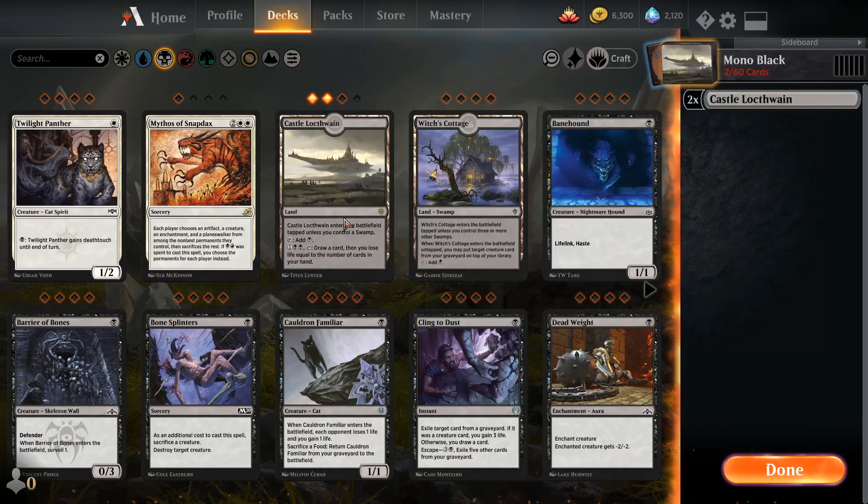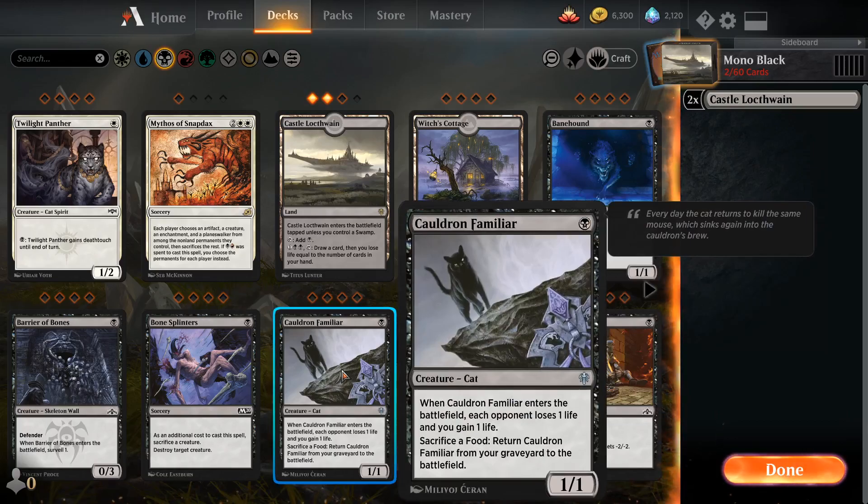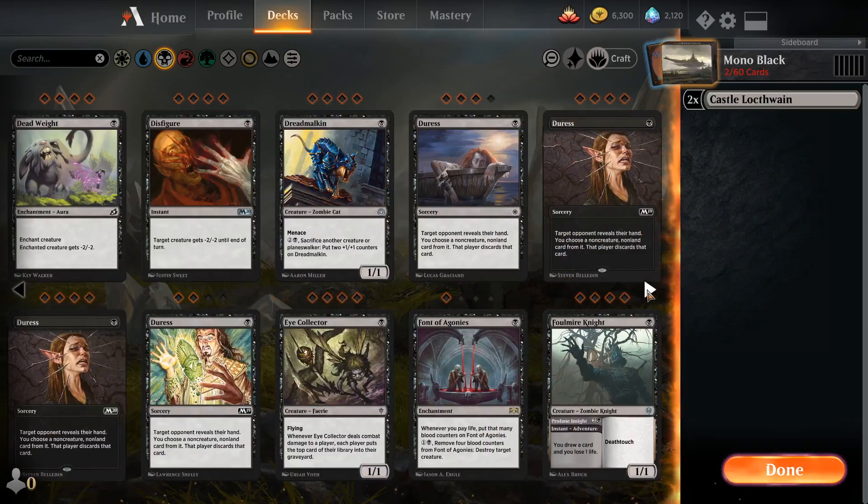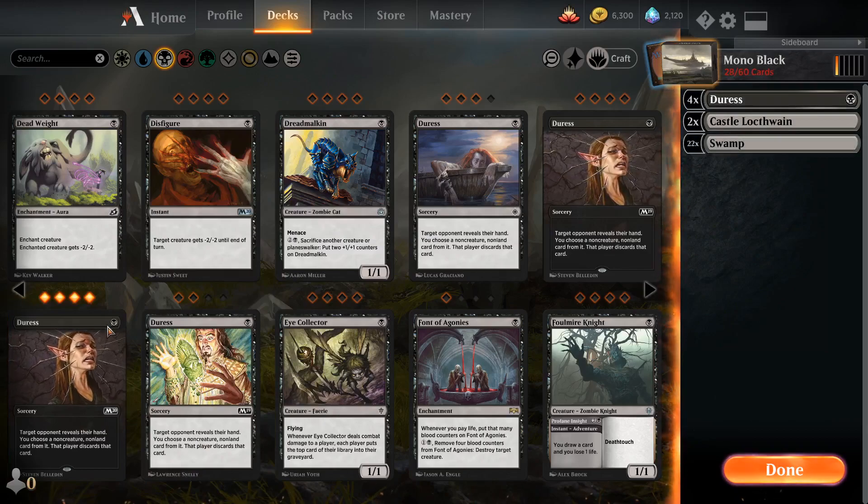Black is the color of lots of small creatures, big creatures, flying creatures, life gaining, life draining the opponent, and hand destruction — taking cards from the opponent's hands. We're not going to build a very competitive deck right now, but one of my favorite things to play is hand destruction because black is very good at this.